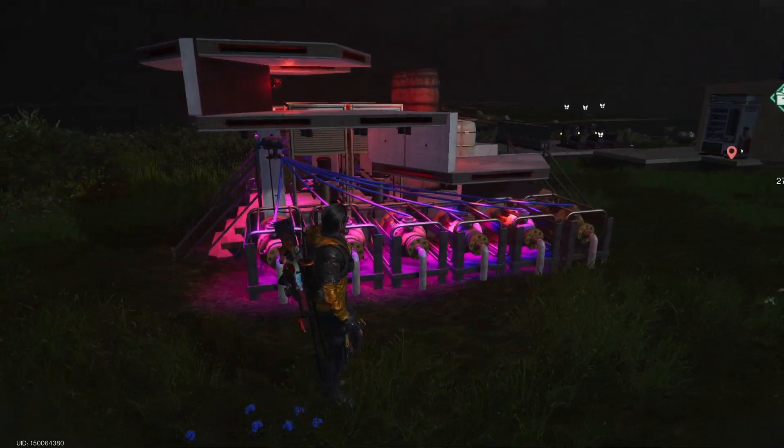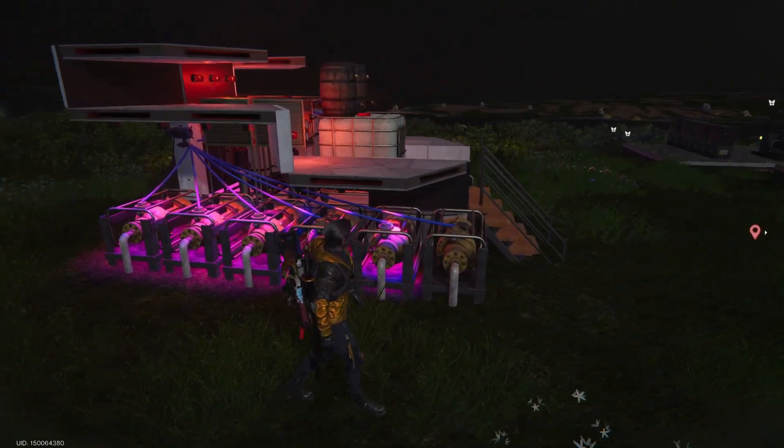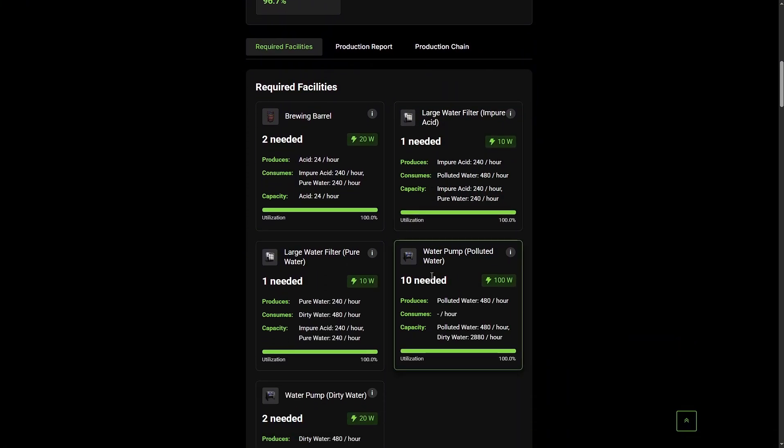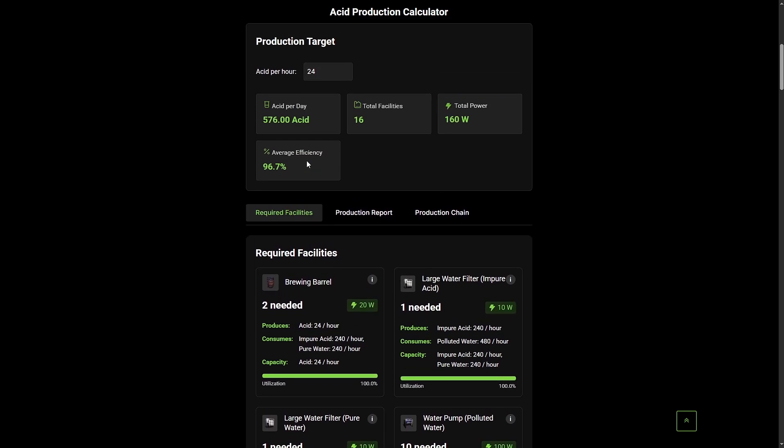When we build an acid farm, we want to utilize our facilities as close as possible to their 100% effectiveness, so you should always keep an eye on the utilization bar. If it's filled to 100%, it means your setup uses 100% of the production capacity of these specific facilities. For example, if we produce 24 units of acid per hour, large water filters, brewing barrels, and 10 from 12 water pumps will work with 100% effectiveness — and that's why such a ratio is the best one.